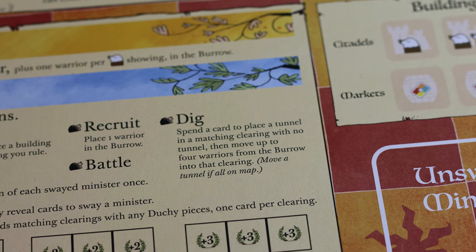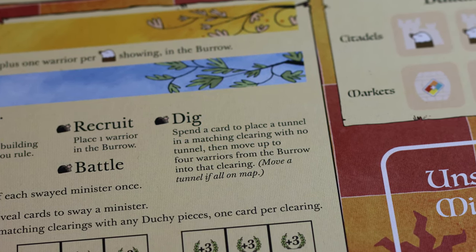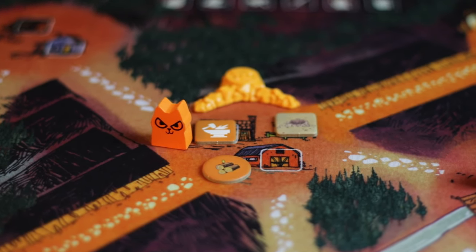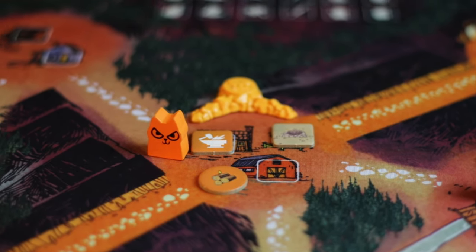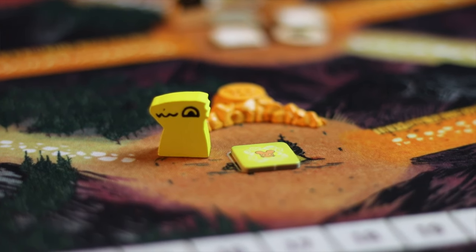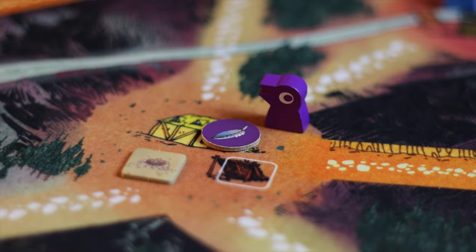Once you have protected yourself and a couple of clearings are fully secured, I like to look for small raids. You have an amazing ability to dig and appear anywhere on the board by spending a card. Look over the entire landscape for small clearings you can pop up at, take out, and gain a point or two. Remember, your moles can go back through the tunnel and retreat into the burrow if needed. Look for Marquis wood stockpiles and weak buildings, unprotected Eyrie roosts, Alliance sympathy tokens, Otter trade posts, lizard gardens, and Conspiracy plots — but be careful about those, you don't want to fall into a trap.